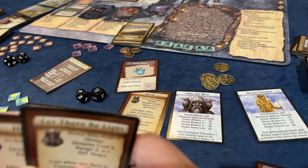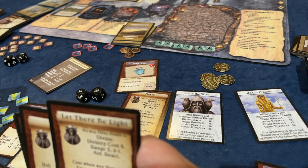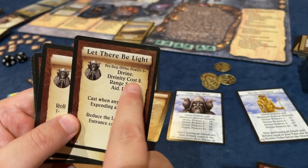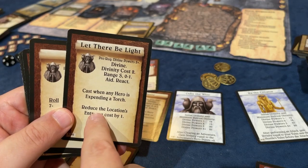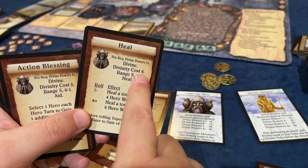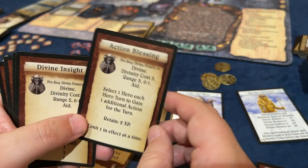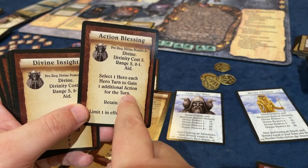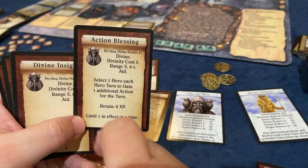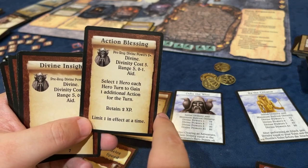Let There Be Light - I would swear somebody gets that spell. Maybe it was one of our Cleric in the Boxes that we were looking at. Let's look at this one. It's a Reaction - cast when any hero is expending a torch, reduce the Location's Entrance Cost by 1. This is a Stronger Heal costing 6; it heals 4 or 6 wounds. We can't take that one anyway, you need Power of 3. Action Blessing: select 1 hero each hero turn to gain 1 additional action for the turn. It costs 2 experience points to retain - every single turn you have to spend 2 experience points to keep it active. It does give you actions, but that's expensive.